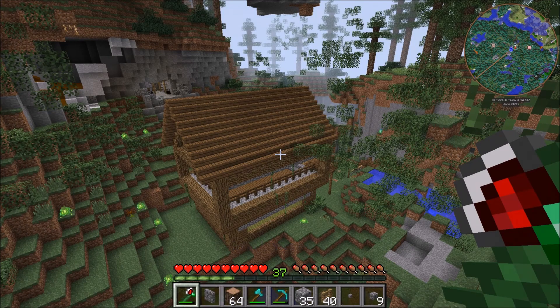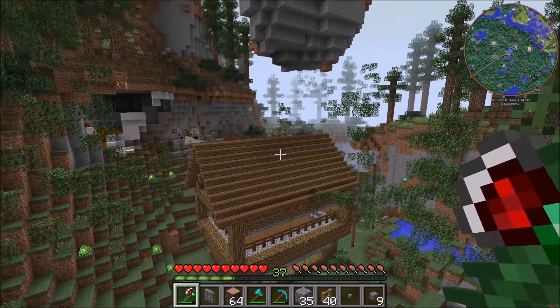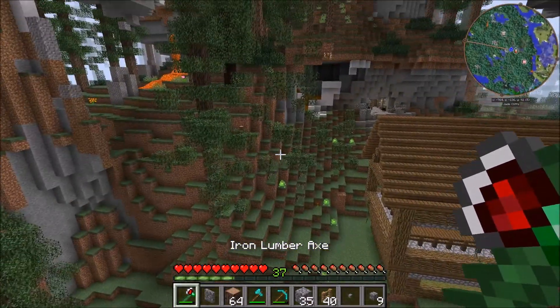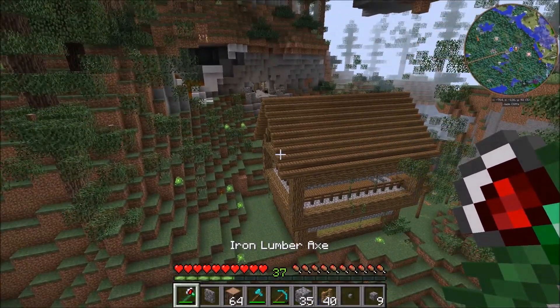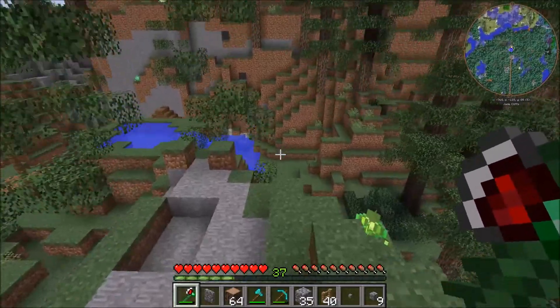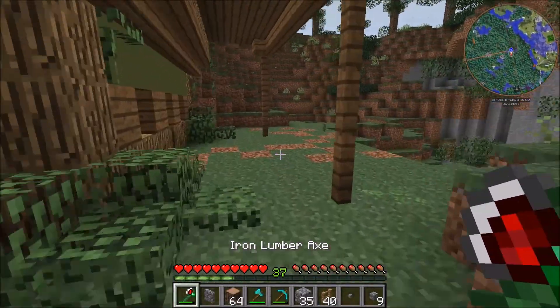Okay guys, I just wanted to come up to this little peak up here and show you all the trees I've chopped down. It's a decent sized circle around the base just because I want to test out things. I need to wait for the leaves to despawn first, but what I want to do is actually make the paths not out of different blocks.